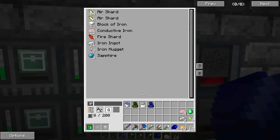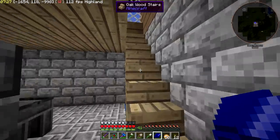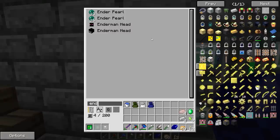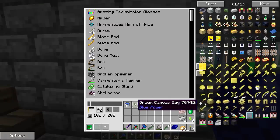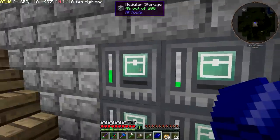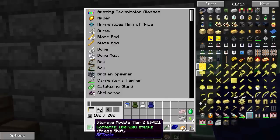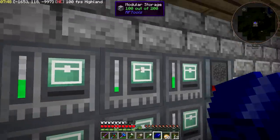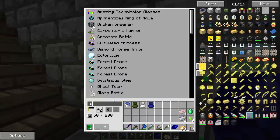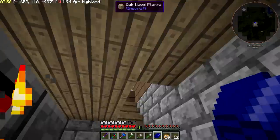It's kind of like an ME system from Applied Energistics 2, but not quite on the same level. Each one of these modular storage blocks can hold up to 300 items. Right now I've got the 200 item storage module in them. It has a search feature, so if I want to search for a spawner, it'll show me and I can just grab stuff out.